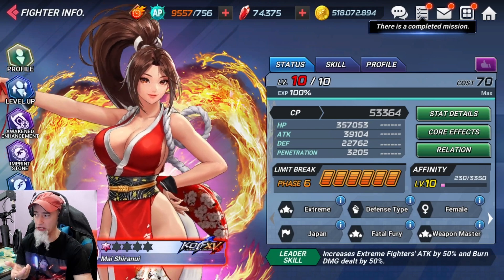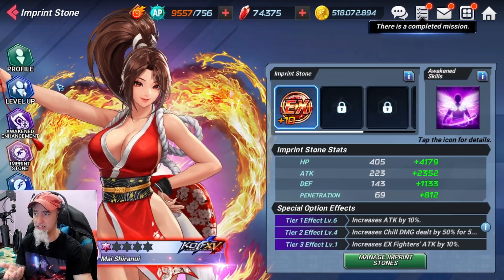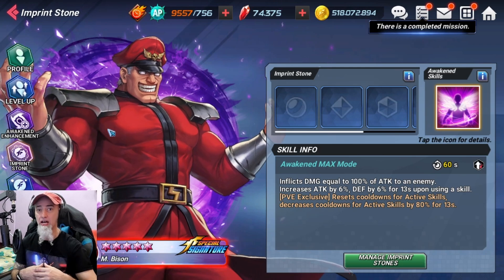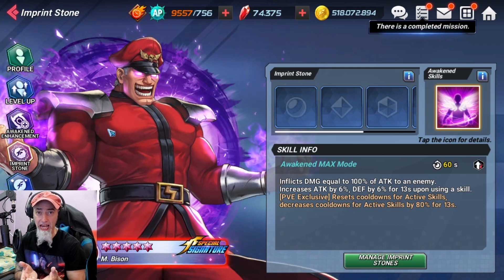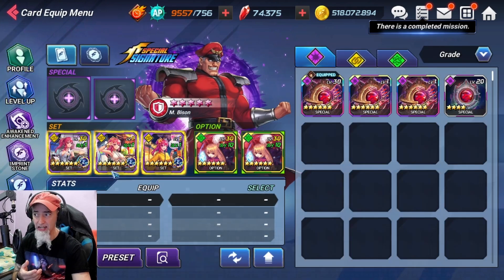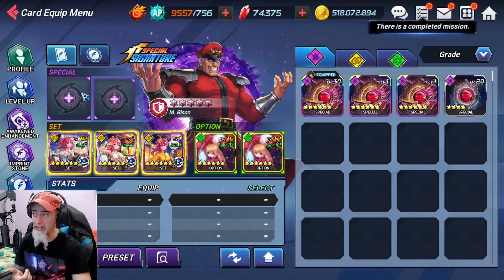Mysy here is just at level 10, no capsules. I'm running a Serena set on her - she just has one stone. Then we have Bison, another character you could have leveled up if you've been playing. This character has been in the game for over a year. No imprint stones whatsoever - just running an Akane set, not even a leveled-up one, and no 3PG. This is not a strong, super OP team.